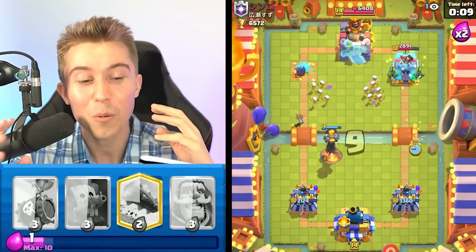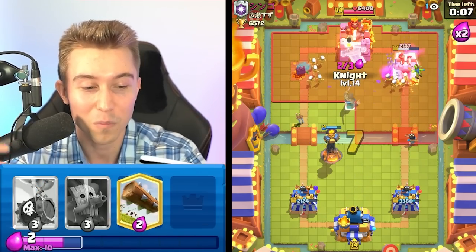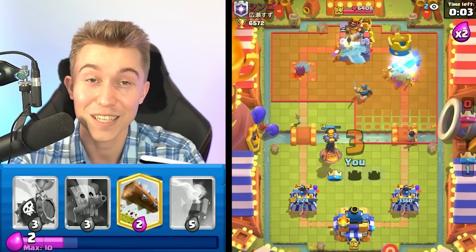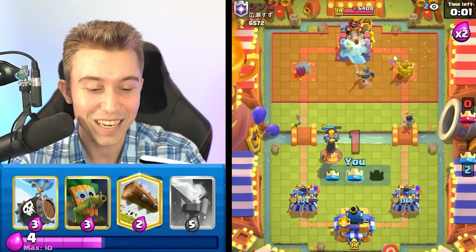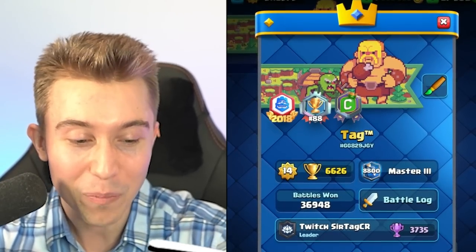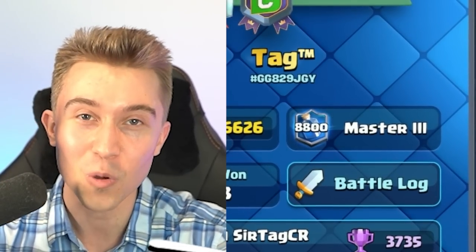Skeleton barrel in chaotic games where people rocket cycle at the wrong moment just gives you the victory right then and there. He got tilted to a different dimension, taking two towers because he just dipped out. We've proved to be the better log bait deck, and now we're 8,800 in the world.